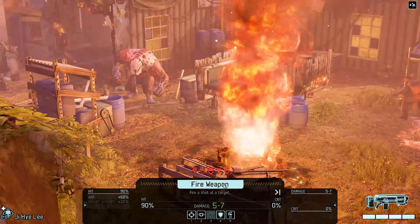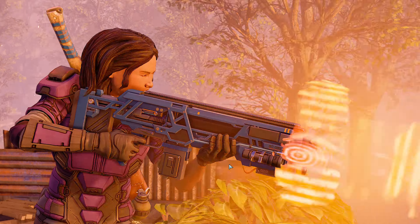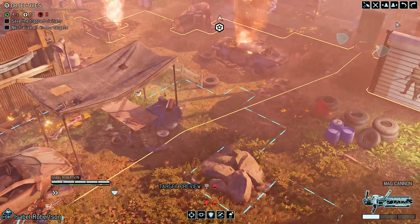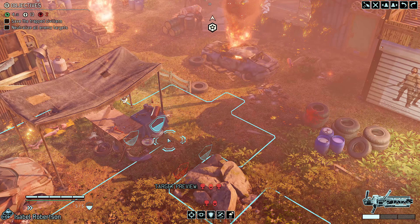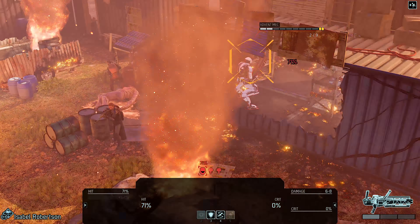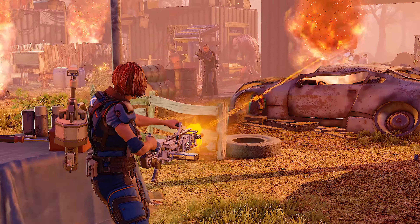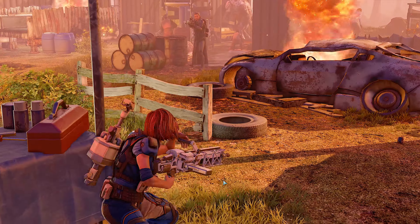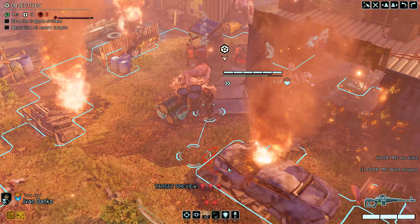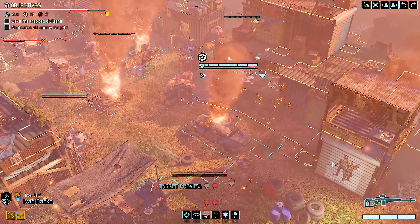Should I try to take out one of the mechs? Honestly, they're probably more dangerous. Why did you have to get the bare minimum damage? That's really, really not good. All right, at least that's one down. I wish I'd have shot with her first, but that's the kind of hindsight that doesn't really ever do you any good. Getting rid of that mech does help.